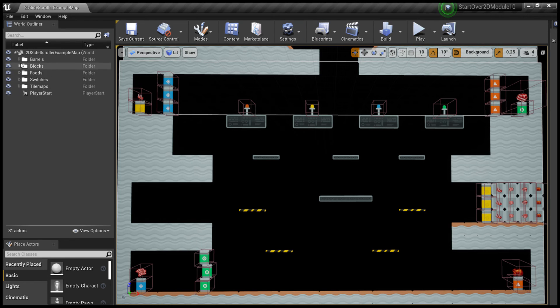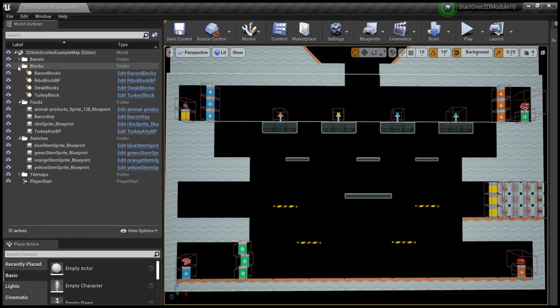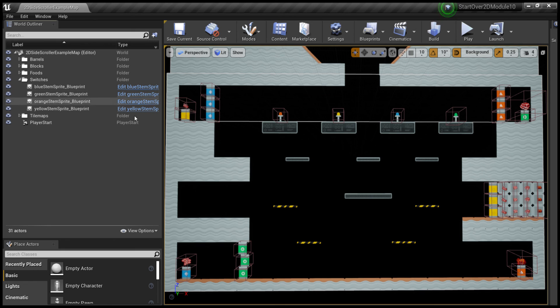Interestingly, the barrels share the same script between colors, and the blocks share the same actor. Essentially it's one object per meat type — each meat has its own blueprint and each switch has its own blueprint. I wanted to find a way to optimize that but I think that's the intended way. So there are 16 blueprints involved in this scene. I think that's about it.